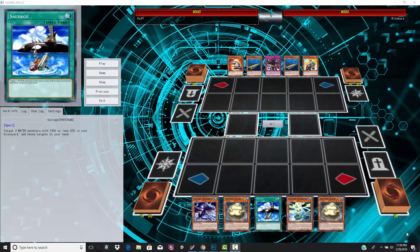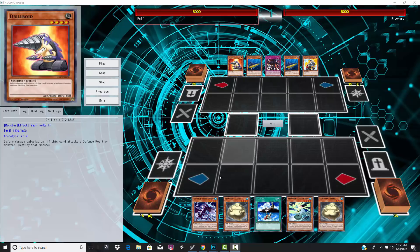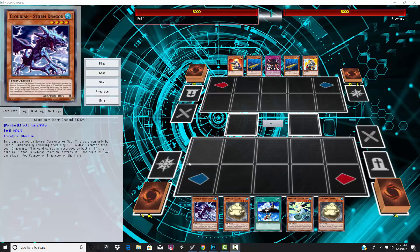We got Roids at the top, running all the Roids just like Cyrus from Yu-Gi-Oh GX. And then we got Cloudians, which some people associate with Ice Barrier as like the worst decks of all time. Cloudians are looking to make a statement, looking to say we're not the worst archetype ever. And this was actually a pretty entertaining duel.